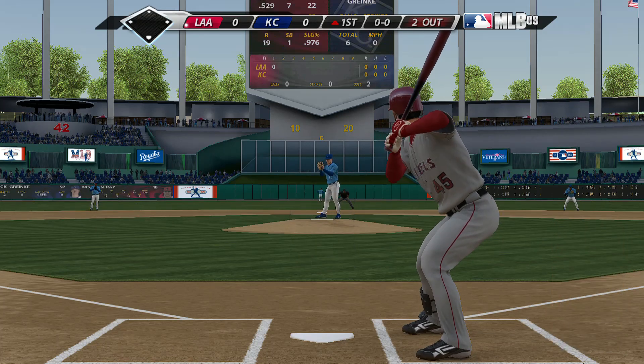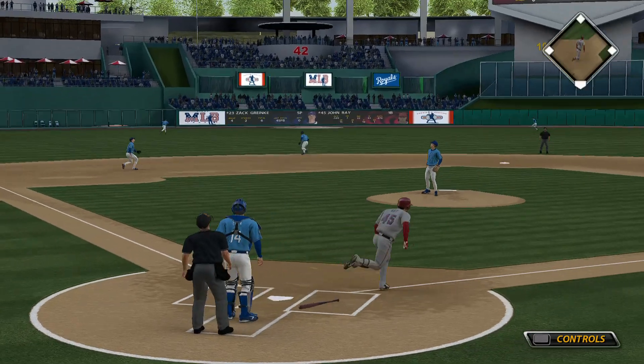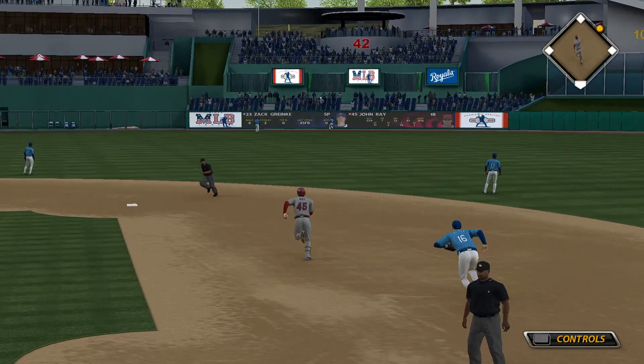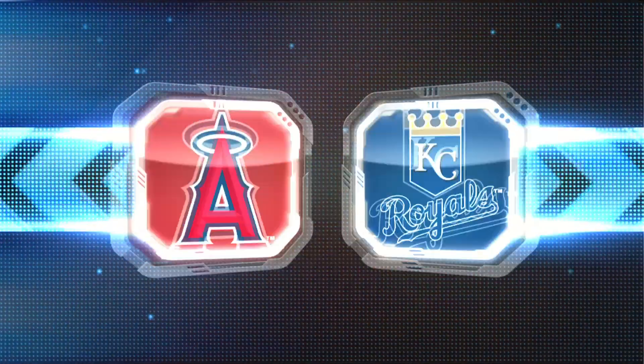Three weeks or so, he's been on a tear. Now he goes the other way with the fastball, and he got a lot of it high and deep to left center field. And that'll get down out there near the wall, and that one will hop over the wall for an automatic double.